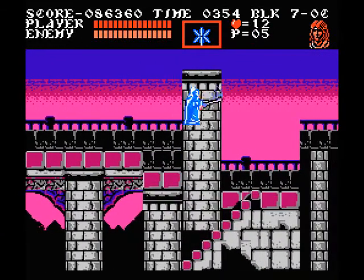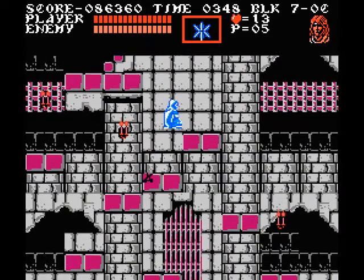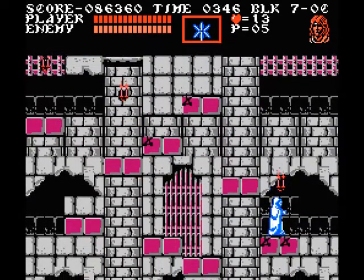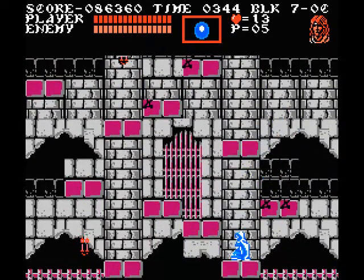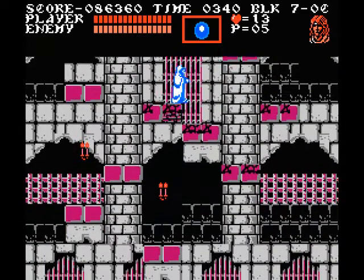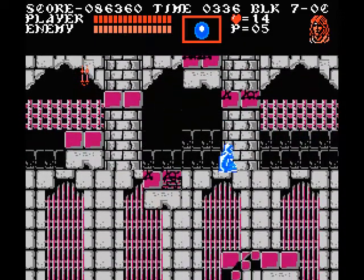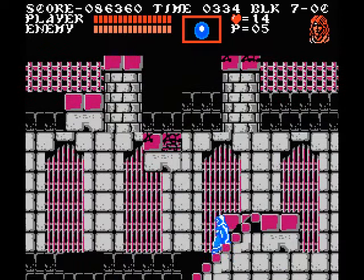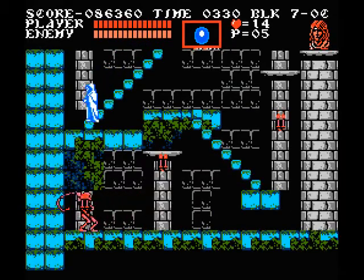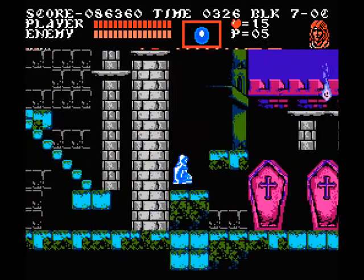Then we get this cool area coming up once you go down these stairs — this downward scrolling area. And there's an item here that I did not know even existed in this game. I had never seen it before. And it's that right there — this ice ball of death. I can't believe I didn't know about this. I wonder if some people who play this game heavily even know about it, because I have never seen it in any Let's Plays I've watched.